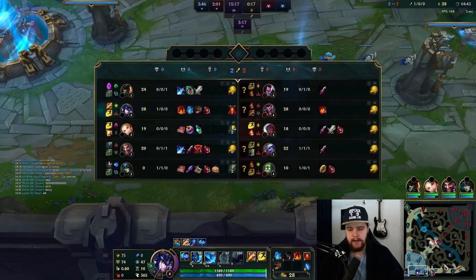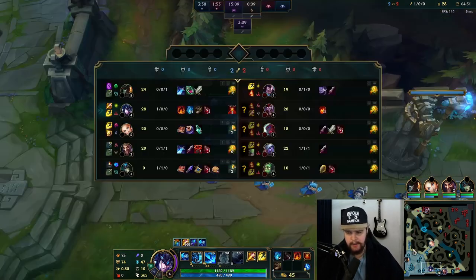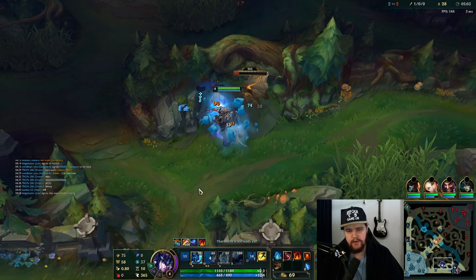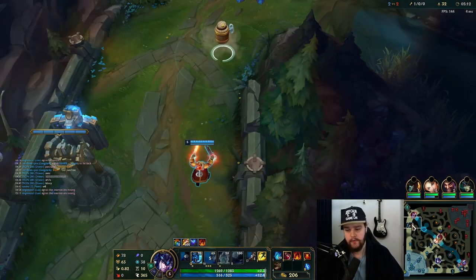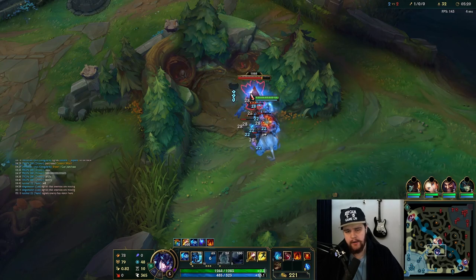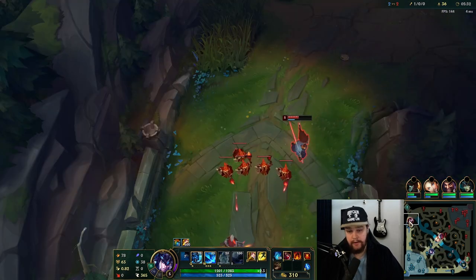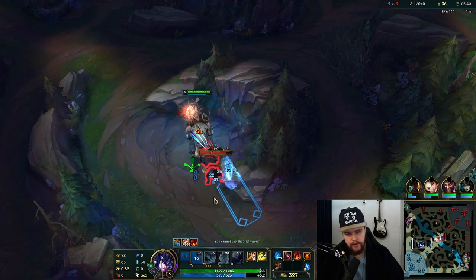If the laner gets the kill, taking maybe three minions off the wave — like if you need Bami's Cinder gold on the back — is definitely worth it. But if you get the kill, try to give all the CS because you want to spread the gold more evenly. You don't want to hog everything. If I get the kill and also take half the wave, that's a lot worse for GP. If I'm at like 900 gold though, I could just take the cannon instead.